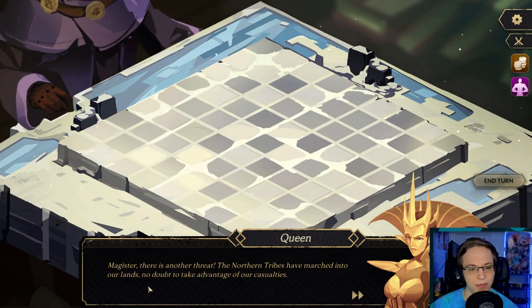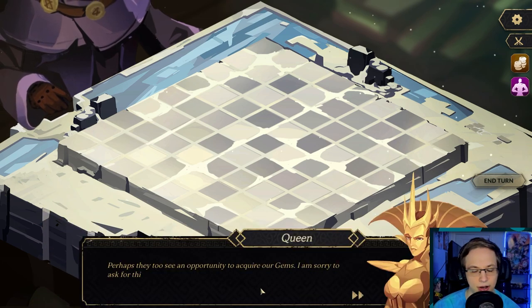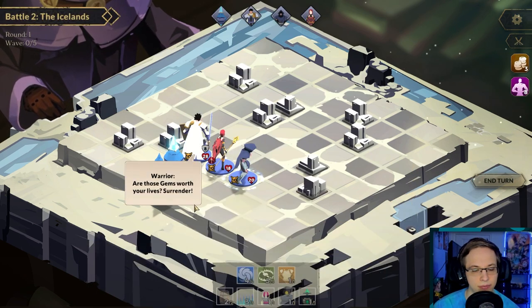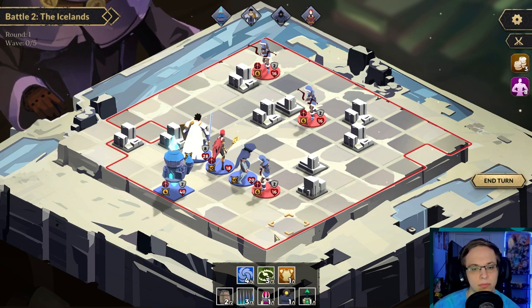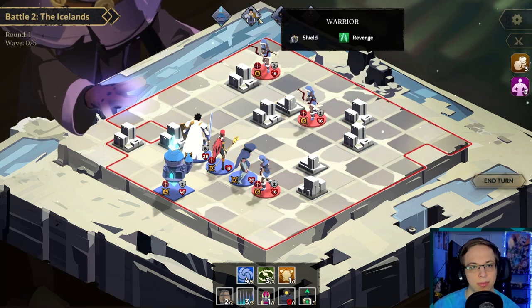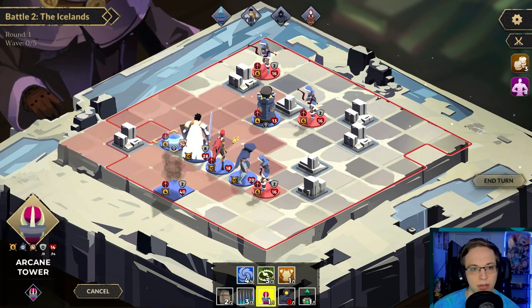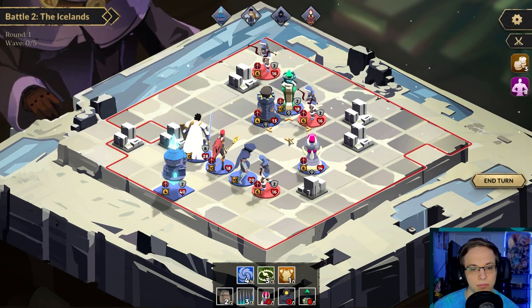Story dialogue: 'There's another threat — the northern tribes have marched into our lands, no doubt to take advantage of our casualties.' 'That is most peculiar — the tribes have kept to themselves for almost a hundred years. Why attack now?' 'Perhaps they see an opportunity to acquire our gems. I require your services a little while longer.' Enemy: 'Warrior — those gems worth your lives?' Let's get our long range tower here. I'm assuming there's gonna be a ship coming from somewhere over there. We'll do the medium range one and the emerald tower here.